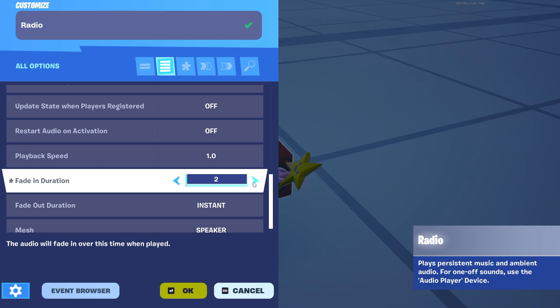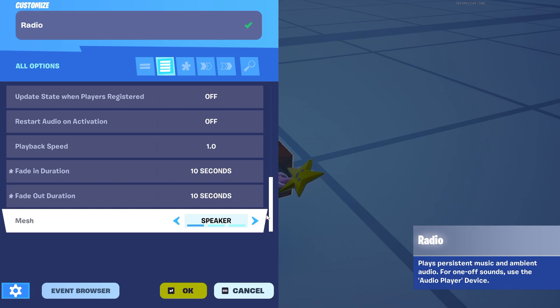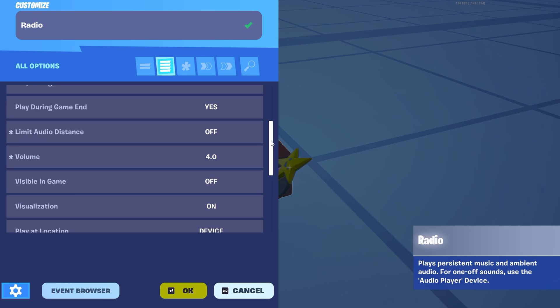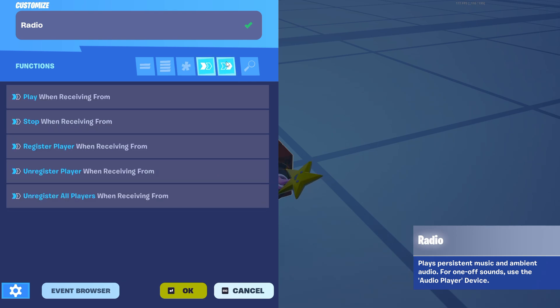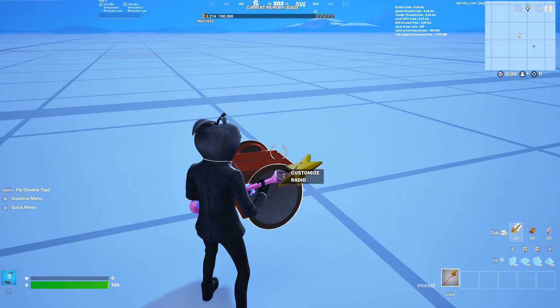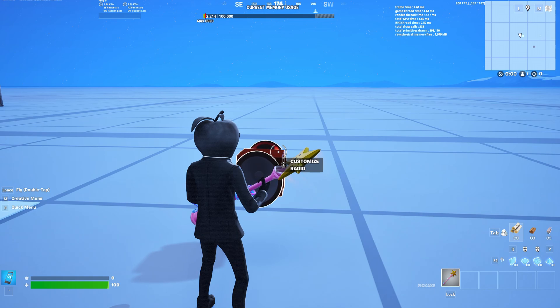'Fade In Duration' — I'll put it at 10. 'Fade Out Duration' — instant, but I'll put it at 10 as well. For the mesh, choose speaker or boom box — I'll go with speaker, I feel it sounds better. Copy all my settings if you want. Scroll down slowly to see all settings, then click OK — and you'll hear that sound confirming it's set up.